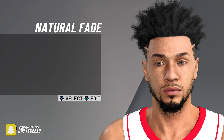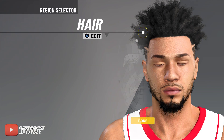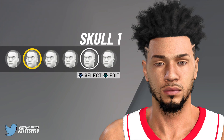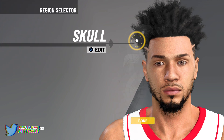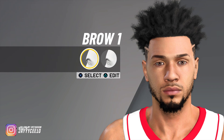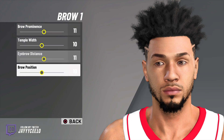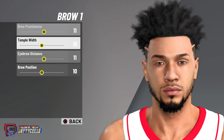That's for the hair. Now for the skull we're gonna go with Skull 4 — the fourth one. Simple and easy. For the brows we're gonna go with Brow 1. These sliders are for the positive adjustments — you have to make the exact face settings if you want it to look exactly the same.